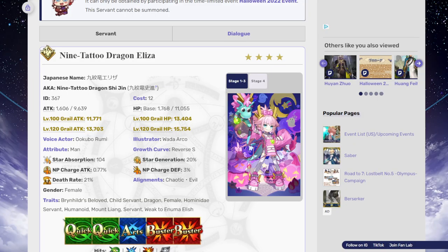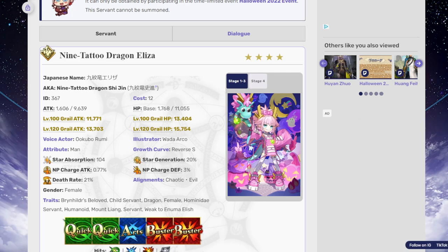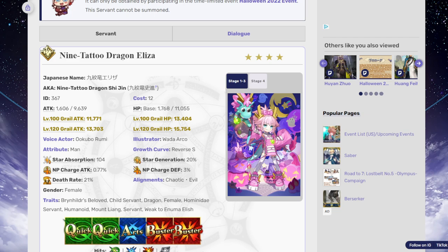Hey everyone, Kida's Sean here. Welcome to another Fate Grand Order video — another servant review. We're gonna be talking about Elisa, the brand new pretender four-star welfare servant, also known as Elizabeth Bathory. In a way she is a loli and she's actually really cute. I really like the poppy bright pink colors that she has.